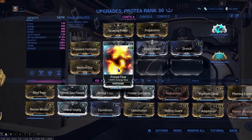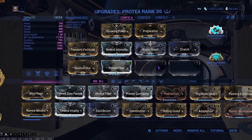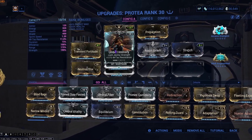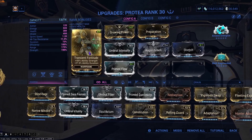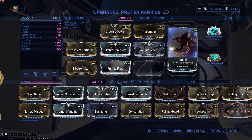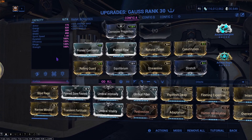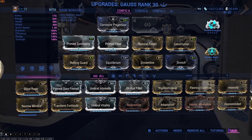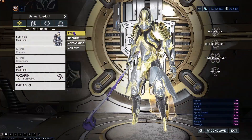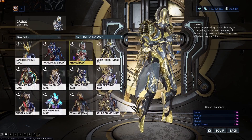Once you put a Forma on, you want to put some sort of build like this: Prime Flow, Preparation, range mods, and if you can, slot strength mods because they're useful. Duration is not really needed — nice, but not needed. So we just go for a big nuke build. The theory behind this is very similar to Thermal Sunder, however this method actually destroys nullifiers, so it doesn't matter whether there's a nullifier on the tile set.